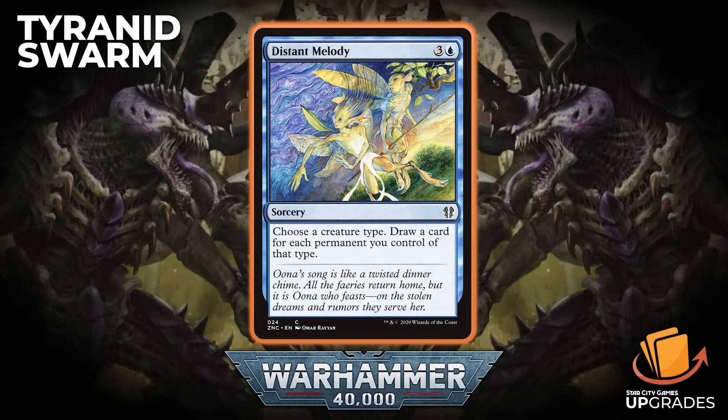Another way to draw cards in blue in a creature-type matters deck is Distant Melody — three generic and a blue Sorcery. Choose a creature type, draw a card for each permanent you control of that type. You can name Tyranid now, which is nice. And it says permanent you control, which is funny because something like Bitterblossom also counted toward it.